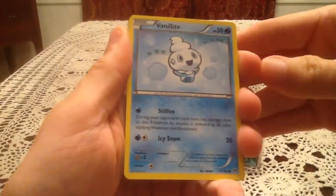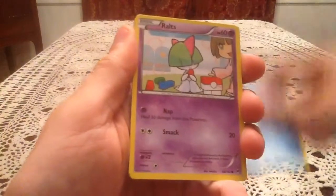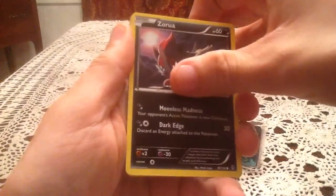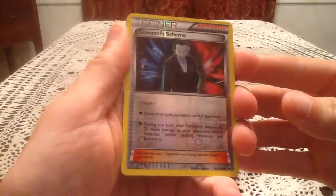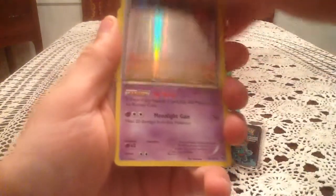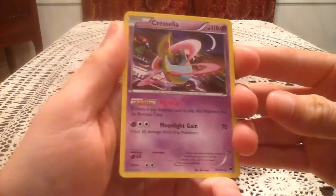First card here is a Pan Sear. I can make sure people just enjoy the pack as it is. Vanillite, Pan Pour, Ralts, Zorua — and we have a reverse holo of Giovanni's Scheme, which is an uncommon trainer.